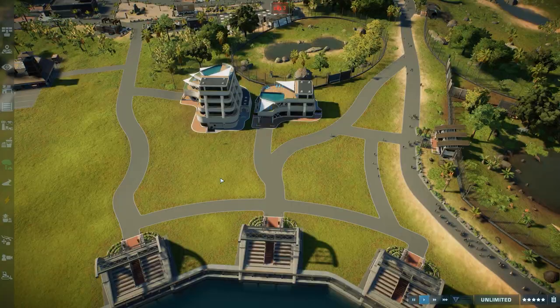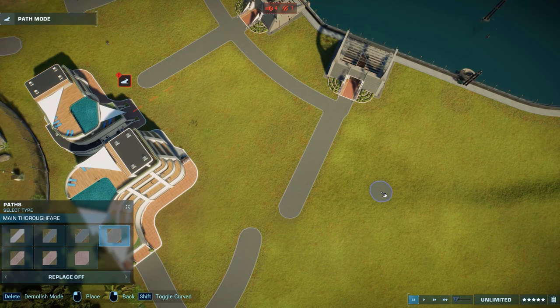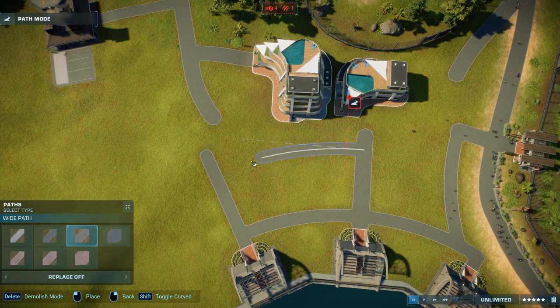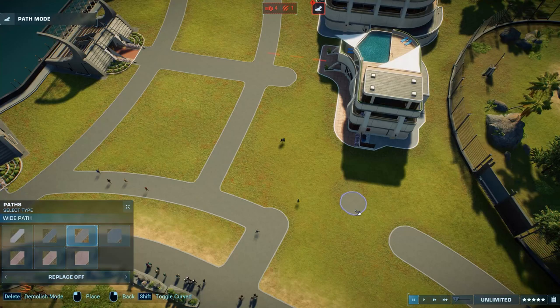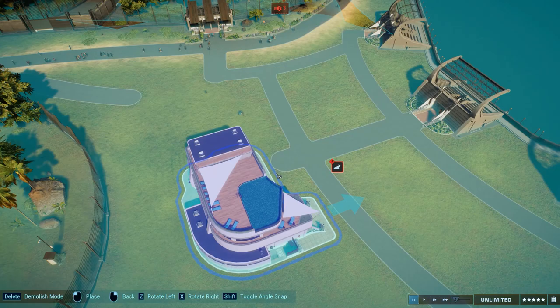Those are the plans for today. As you can see, we are beginning today's build with the lagoon. It takes about three seconds to build a lagoon in this game — it is so easy. You cannot decorate it or do anything inside of it, which is a pity, but thanks to that it is a very quick build. That's why we'll be focusing more on the things around the lagoon.